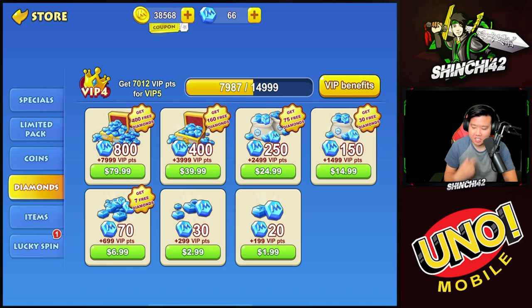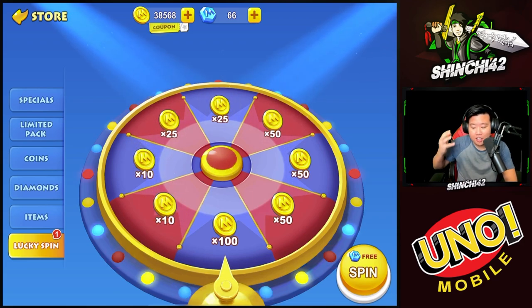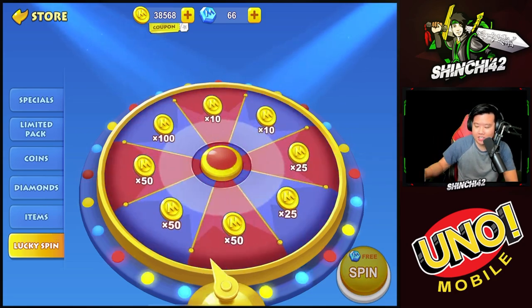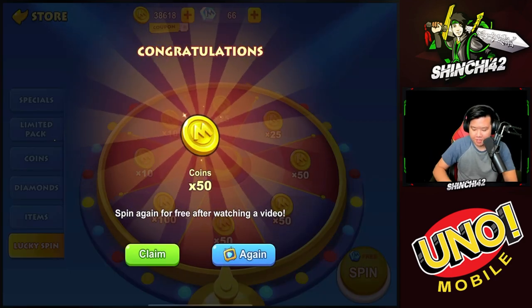Today we're going to tell you some ways to get more diamonds in UNO Mobile, which is very exciting. By the way, you can also use your diamonds on the lucky spin. Right now we have a free spin — let's do this and get some coins.